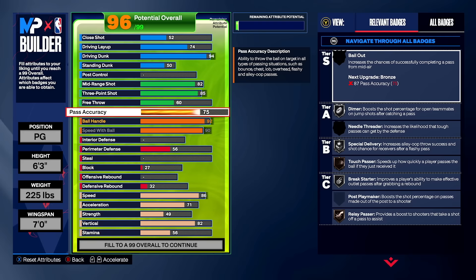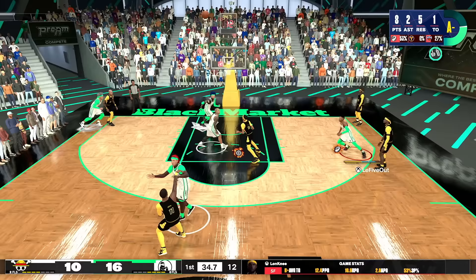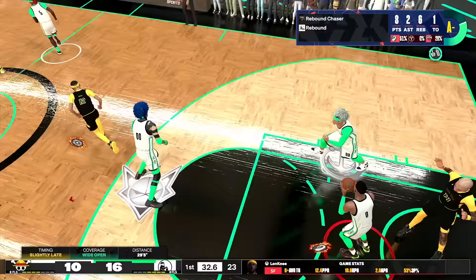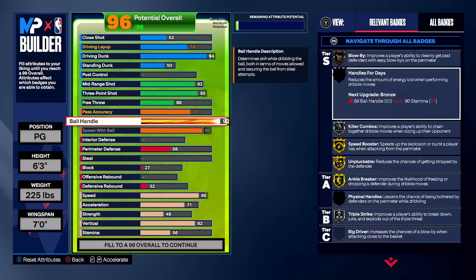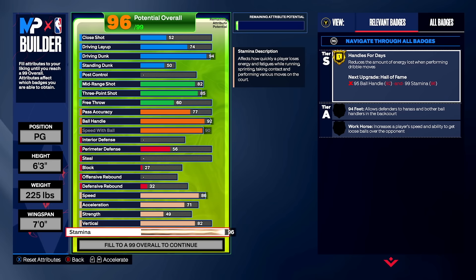Pass accuracy is 77 — a solid rating. If I were building strictly for Pro-Am I'd go higher, but for park it's more than enough. Even in Pro-Am most of the passes you'll make at 77 are fine. You don't get a ton of gold or Hall of Fame passing badges, but that's okay — it's a park build and 77 passing is more than sufficient.